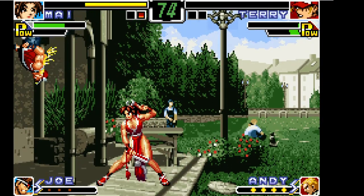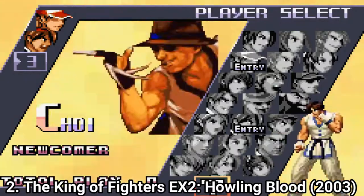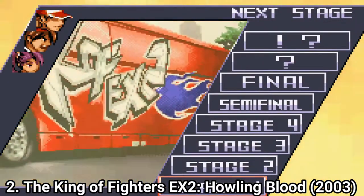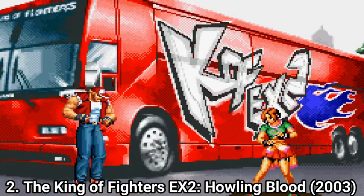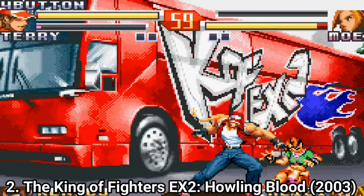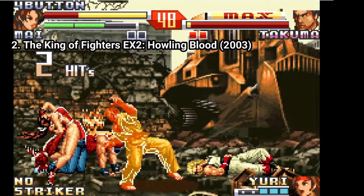The game is a must buy for any fighting game fan. King of Fighters EX 2 Howling Blood is another great entry on the GBA. The difference between Neo Blood and Howling Blood is that in Howling Blood the fights are in teams of 3. You select 3 characters for your team and fight, and while fighting you have the other 2 characters in reserve. The first team that has all 3 members defeated loses.